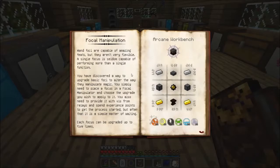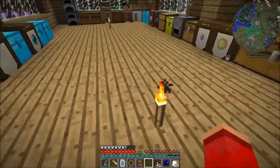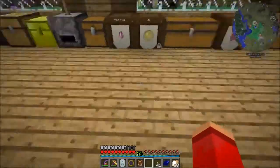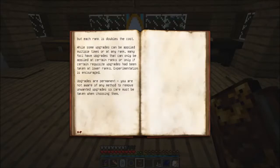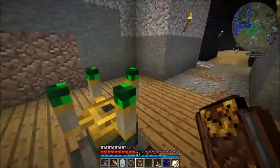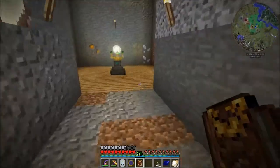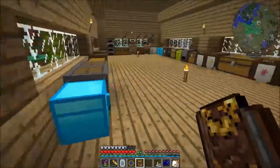What this thing does is it allows us to basically enchant our wand focuses. It used to be an old mechanic in Thaumcraft - you just went ahead and enchanted them in an enchanting table like anything else. But now instead you have the Focal Manipulator, which I think is a much more interesting method of doing things.